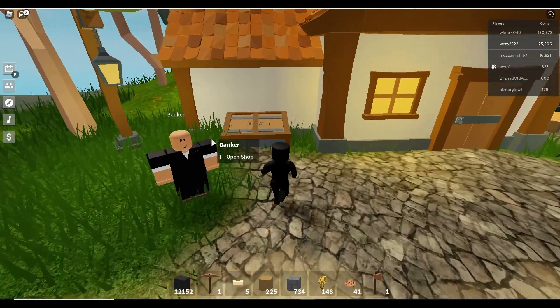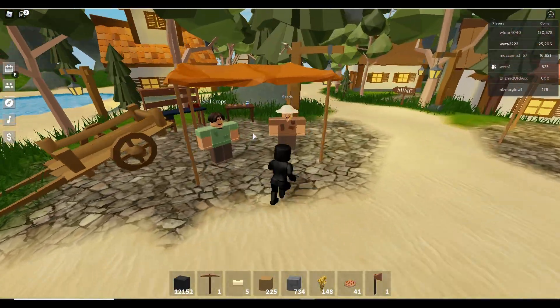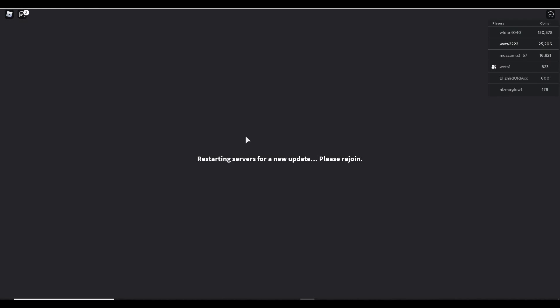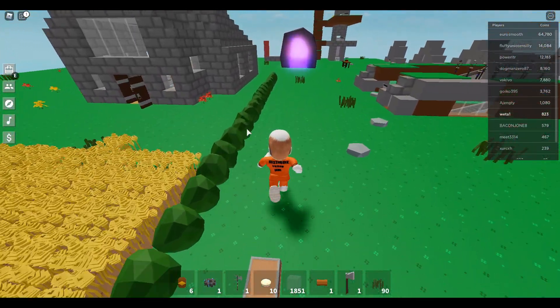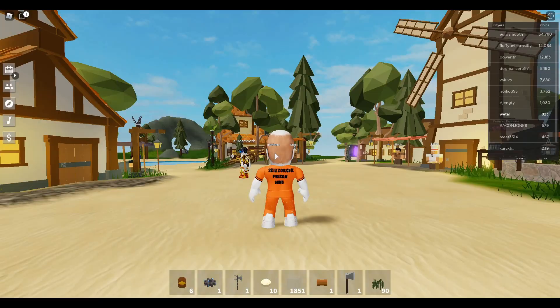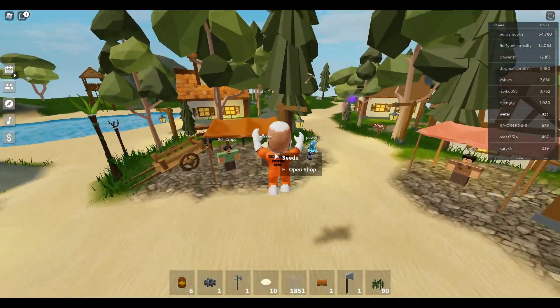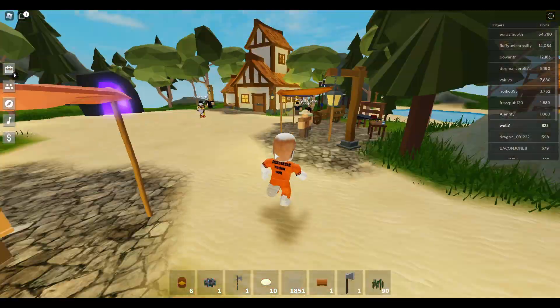One of the cool things they did is they gave these NPCs that spawn different shirts and clothing outfits. The server shut down to restart, or to apply updates. I can't join back on my other account as the island is a bit too big, so I'm in one right now.